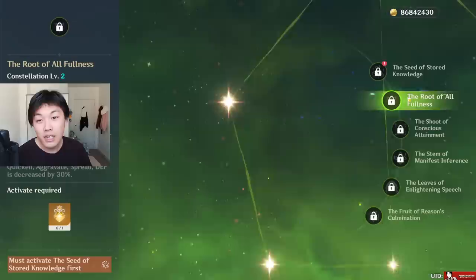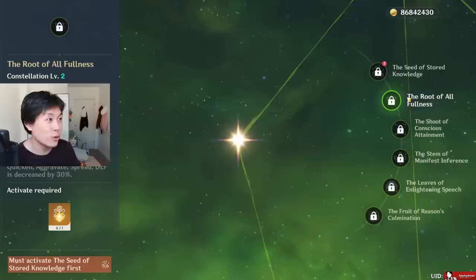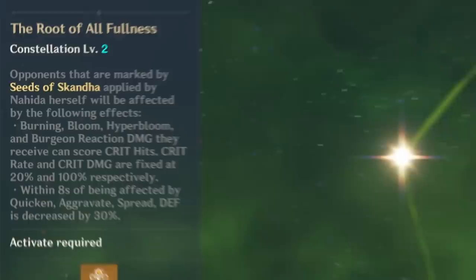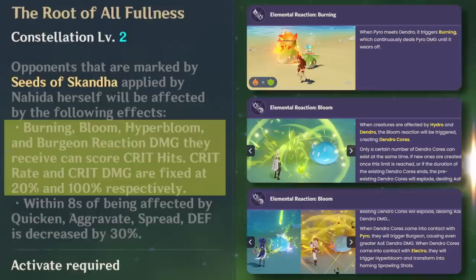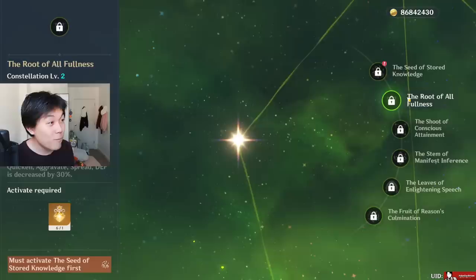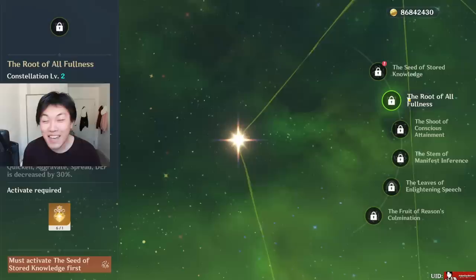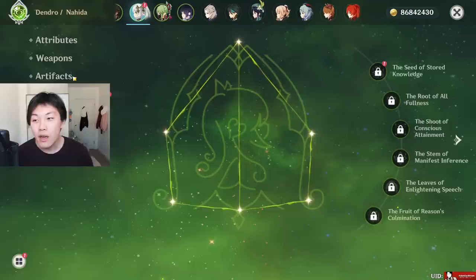C2 is looking like the breakpoint once again for another Archon. Zhongli's recommended breakpoint is C2, Raiden's is C2, and Nahida is also C2 because this constellation is absolutely ridiculous. Constellation 2 — the Root of All Fullness: opponents marked by Seeds of Skanda applied by Nahida will be affected by Burning, Bloom, Hyper Bloom, and Burgeon reaction damage having a 20% chance to crit with 100% crit damage; and within 8 seconds of being affected by Quicken, Aggravate, or Spread, defense is decreased by 30%. This constellation is ridiculous, and I cannot wait to show you guys how good it is.